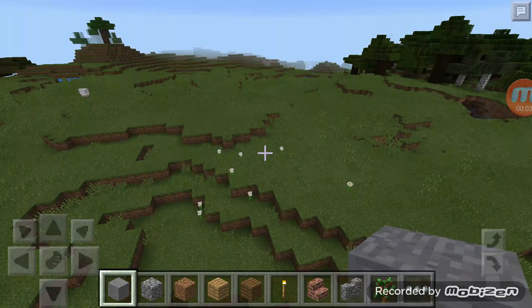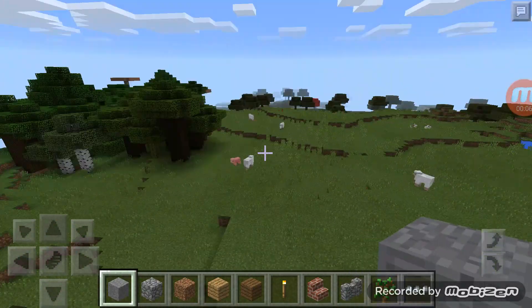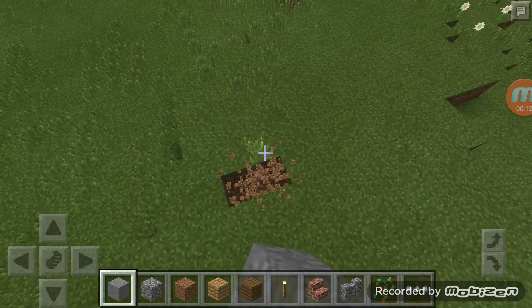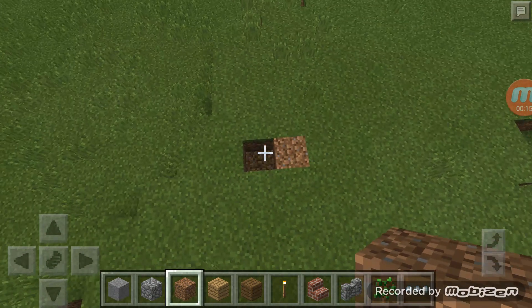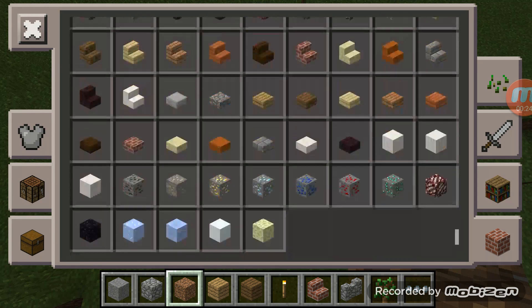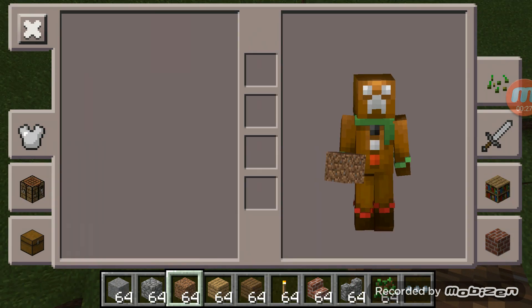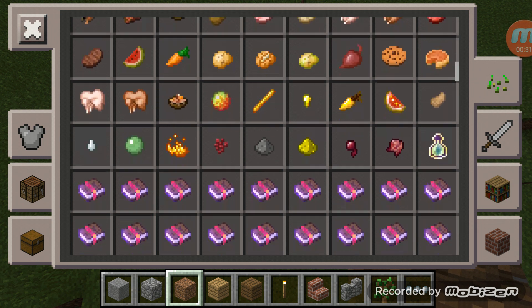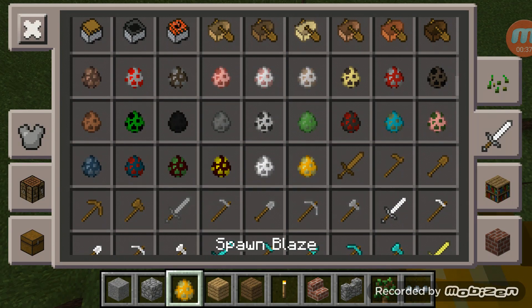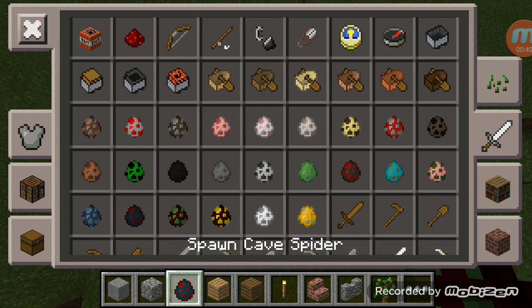Hey guys, welcome to a Minecraft video. If you didn't know, today we're gonna be making a building for no apparent reason. Somehow we got all this stuff. Shout out to my bison, you guys make the world pretty easy. We spawned a rabbit and got all these materials.